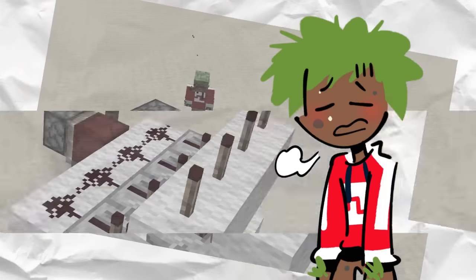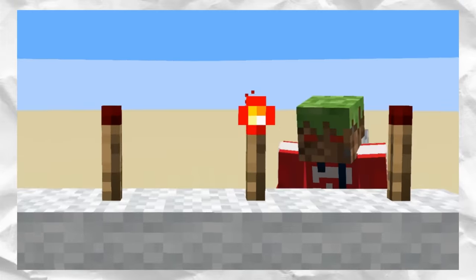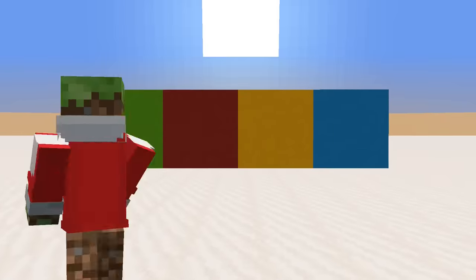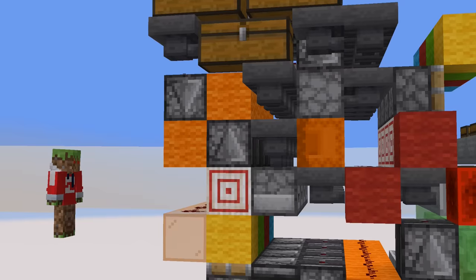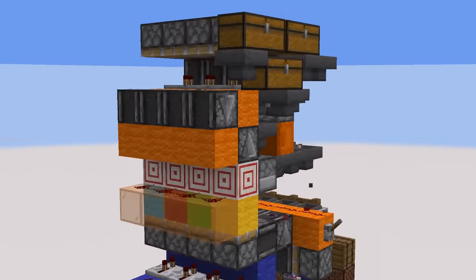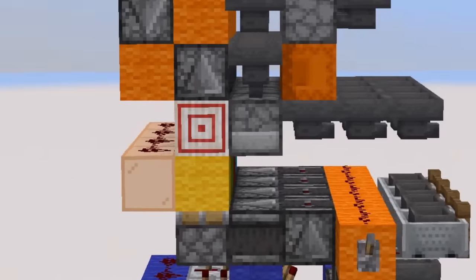But this setup still has a problem. We only have one output, so we can only dispense one item into the slices. So how do we give every other slice a stackable item? With this! This is the red coater we just talked about, and now each torch powers a piston that pushes up a stack of blocks.